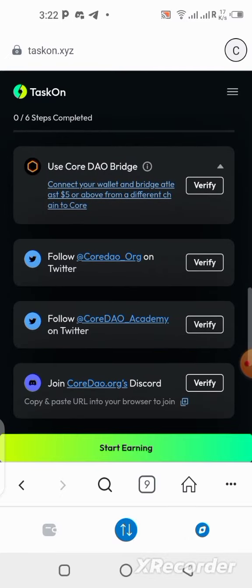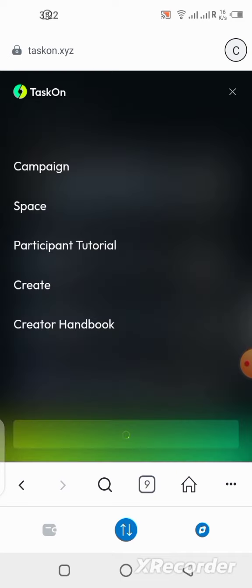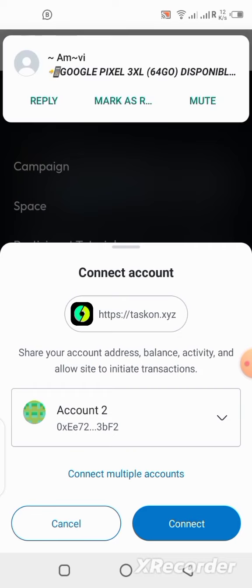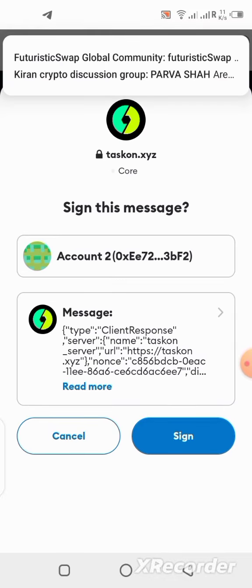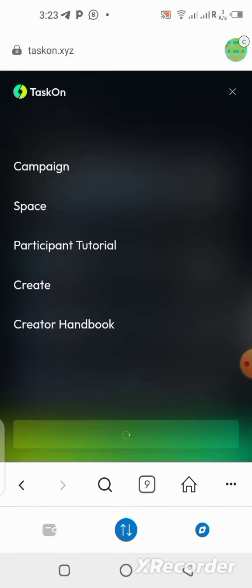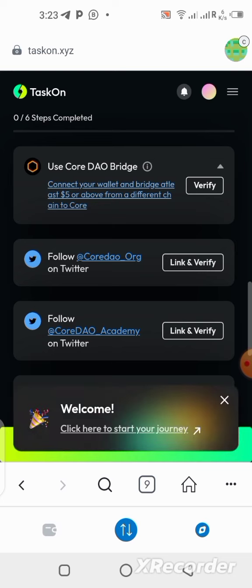Once you open the link in your MetaMask browser, click on 'Start Earning.' To click on 'Start Earning' you need to connect your wallet. Now we have to connect our wallet — as I always say, you should have a particular wallet specifically for airdrops so you do not use your main account for these kinds of activities. Click on connect, sign in, and accept — you have to sign the smart contracts.